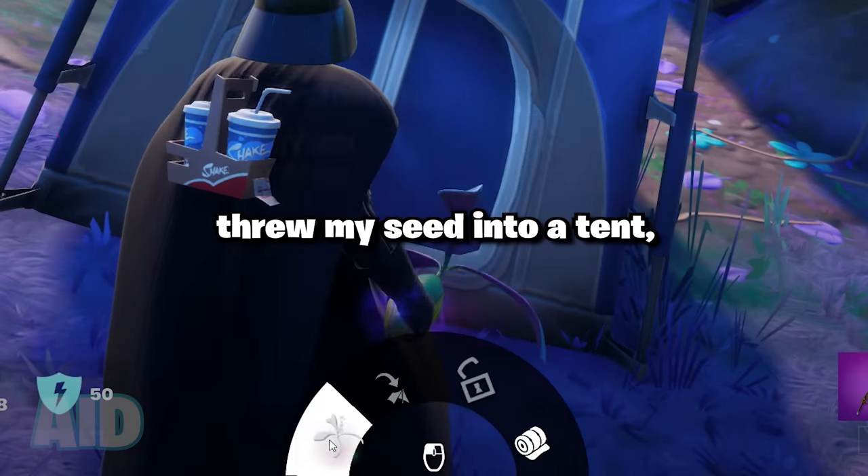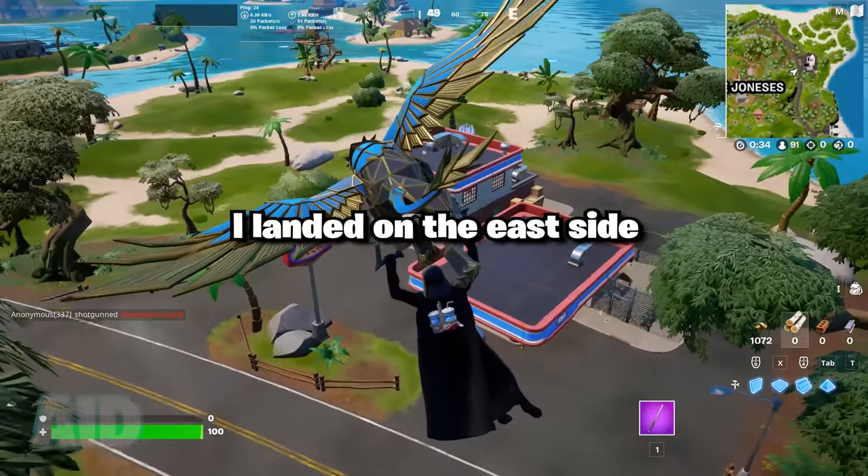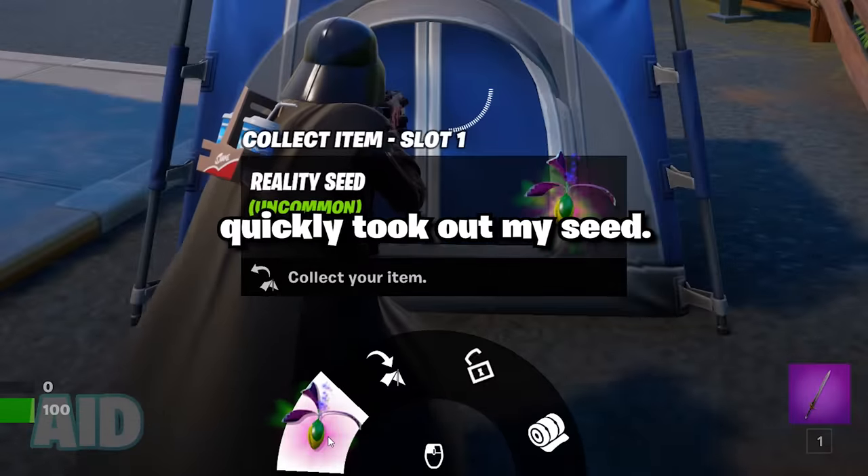After that, I found and threw my seed into a tent and went back to the lobby where I queued up for my next game. In that next match, I landed on the east side of the map right next to spawn island, where I found myself another tent and I quickly took out my seed.